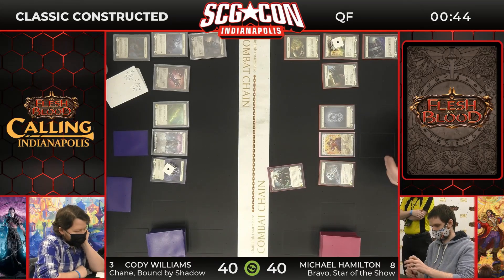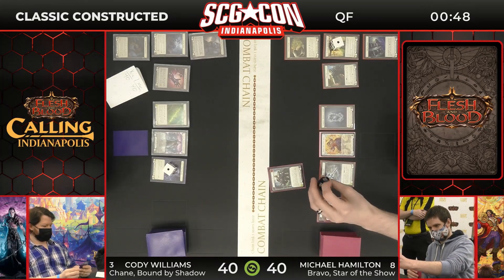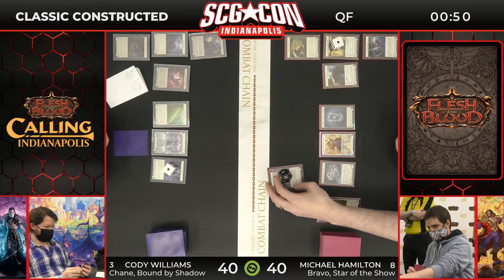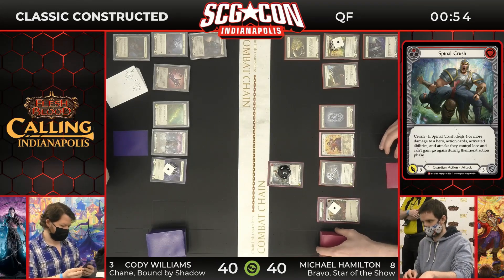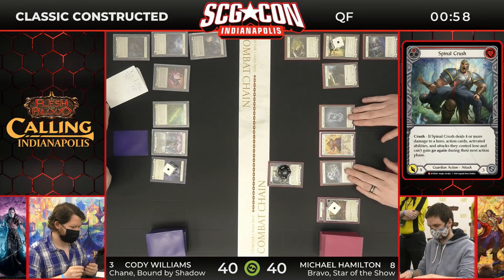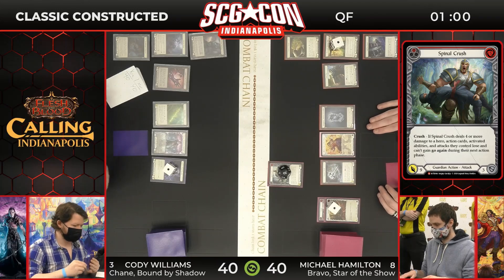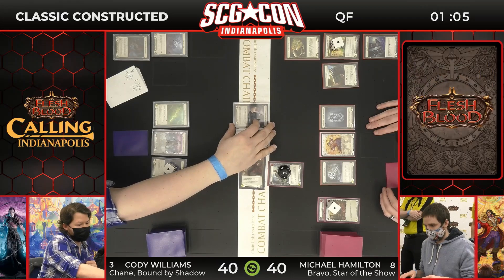So we're going to start with a Spinal Crush and a pitch to come in with a nine-point Spinal Crush — nine damage coming in. The crush effect here is four. This has significant repercussions because go again is so important in Chain. There's Command and Conquer here — block, grass block, arcane.